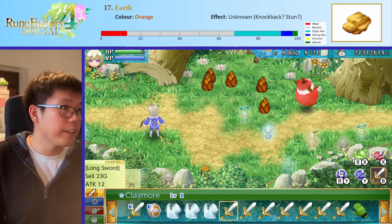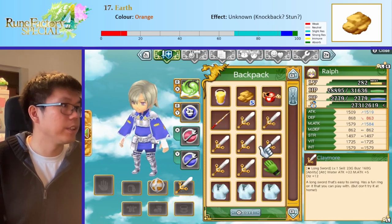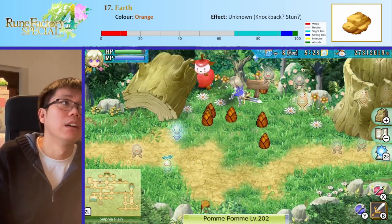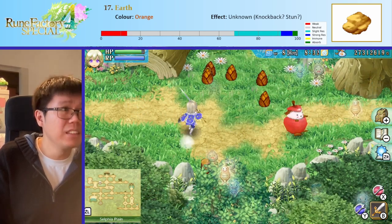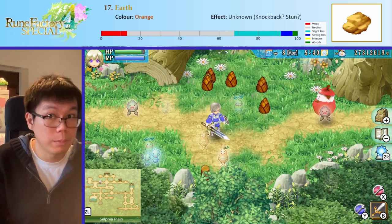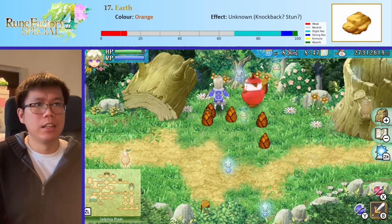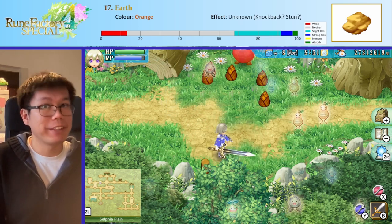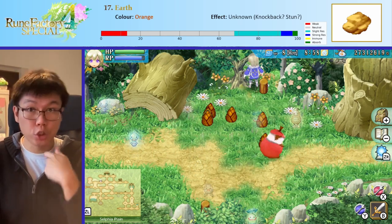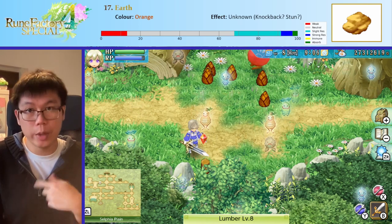Next up is Earth, which has this nice brown-orange color. What's interesting about Earth is that it doesn't seem to have a special effect that I can tell. People on the internet see it as something to do with knock and stun, but I did some testing with the different shirts to increase my knockback and stun to something that's determinable, and I haven't been able to figure out what it actually does. If you know what it does, please let me know — I would be immensely grateful because this is wracking my brain. I spent so long preparing for this video trying to figure it out. So Earth is pretty nice as well — a nice color, a few things are weak to it, a few things are resistant to it.